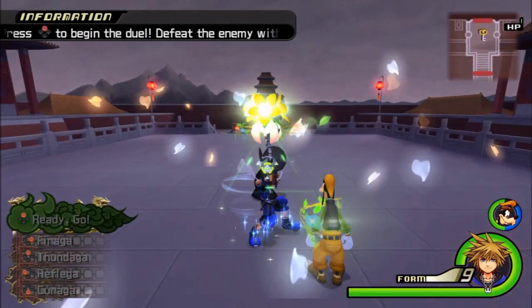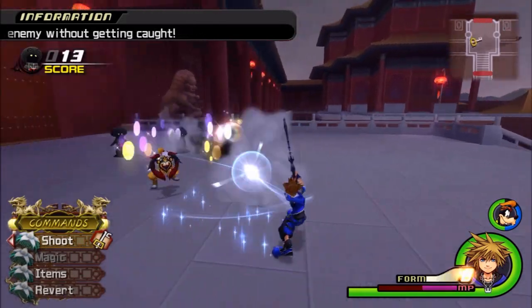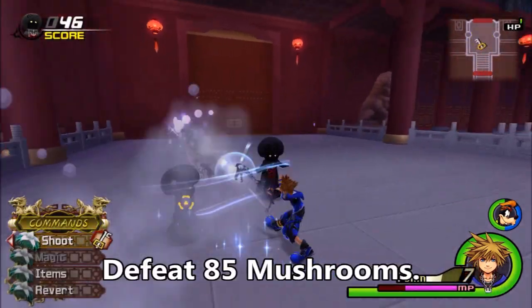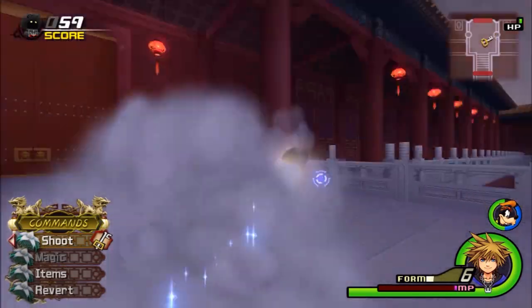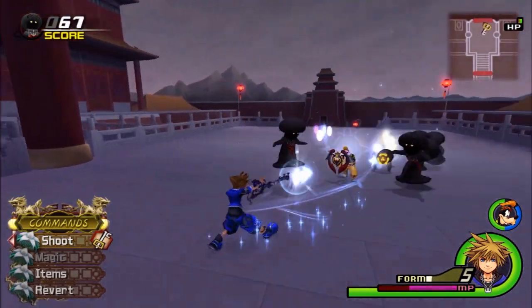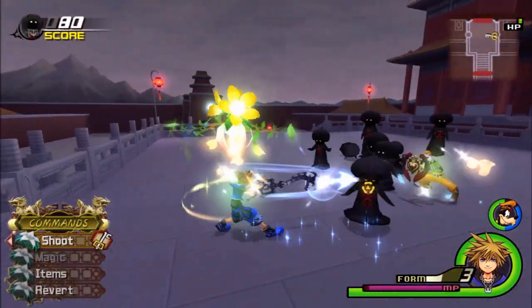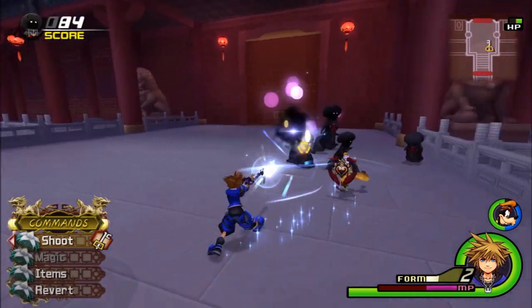Number four is in the Land of Dragons, where we fought Lord Shan-Yu. For this one I suggest you have Wisdom Form and the Keyblade from winning the Colosseum. You want to make sure they don't tackle you. You have to get like 65, and also make sure your magic is completely empty. I used to say you use a laser to make it go much faster, but I didn't know that — I just spammed gear to empty it out. By the way, your party members don't help you, unfortunately.